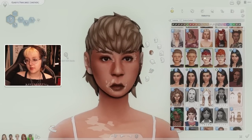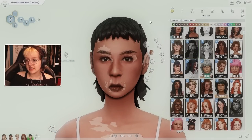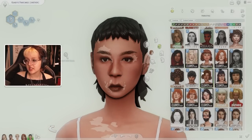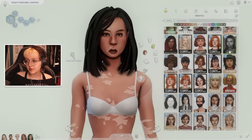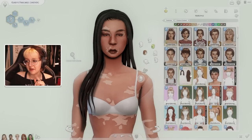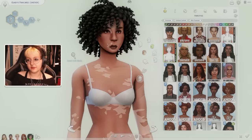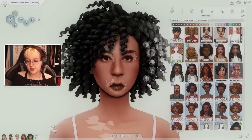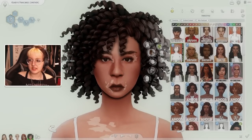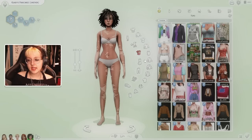Oh my god, I just downloaded these hairs — how cute are these? I need to use them ASAP. I'm kind of feeling a shorter length on Gladys. Actually, I love this hair on her, it suits her so much. I think I'll go with this one, maybe in brown just to get a little closer to Adeline. That is a really cute hair — slay!